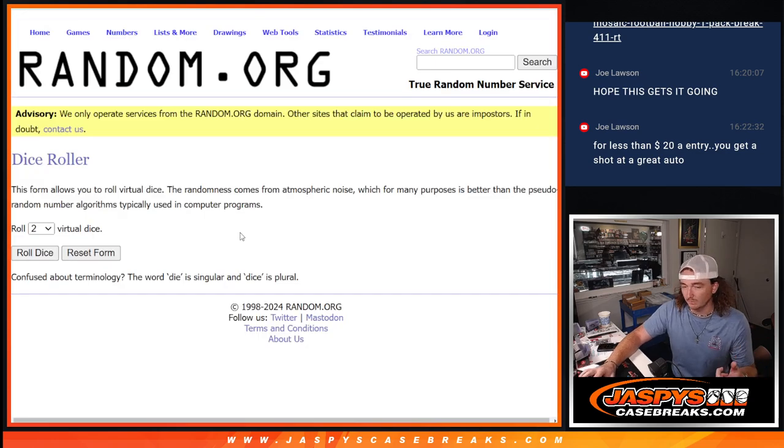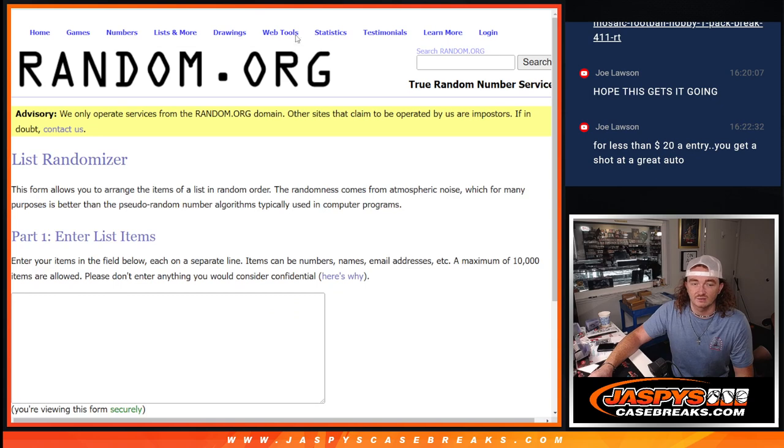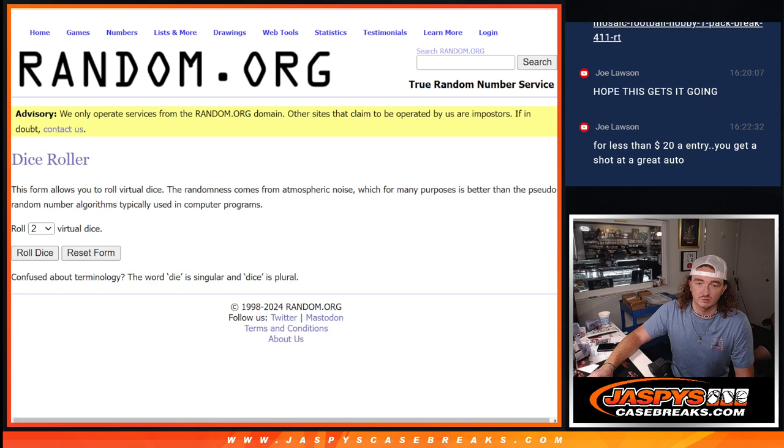Flip the screen, do the break — little one pack — and then I'm going to copy all the names, paste them there. Dice roll, top five get a spot. Good luck.